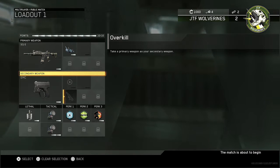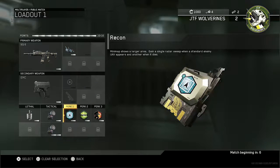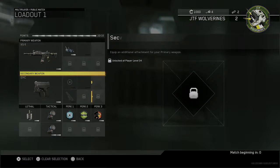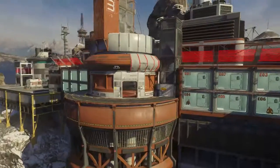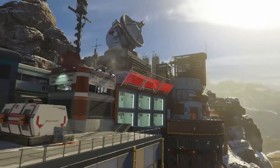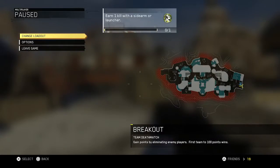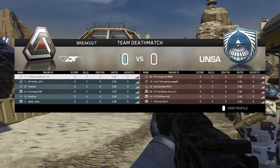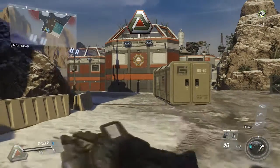Overkill — where you take a primary weapon as your secondary — is just a slot, not a perk per se, but a slot where you can add your attachments. Let's go for a full one — Team Deathmatch. Just gotta figure out what I'm doing. Let's get to work.